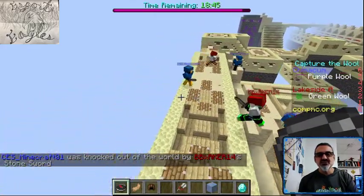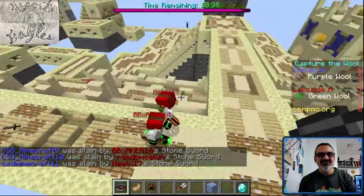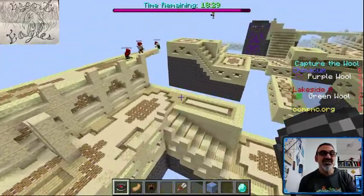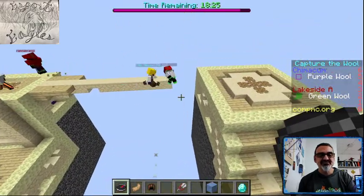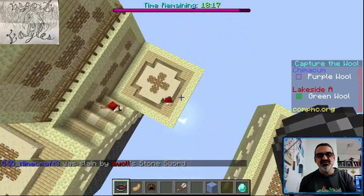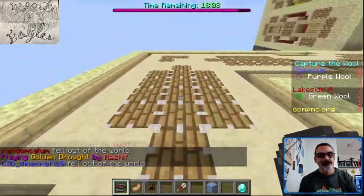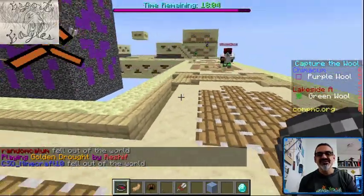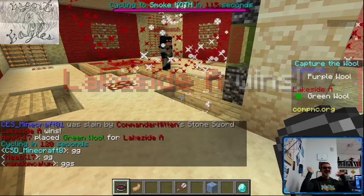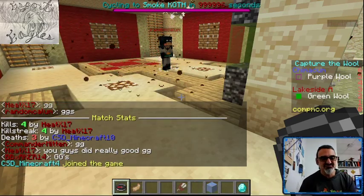Donovan is out of the game, and Lakeside is not wasting any time — they are battling for the win. Lakeside already has our wool. This could be the end of the game right here if Lakeside makes it back. That mistake there could have cost us the game — but it's all a learning experience, that's what we're here for. Looks like they're coming in for the win. Is that HeatX17 again? Yep — HeatX17 capped it twice. It's over, folks. Lakeside A has beaten us two games to zero.